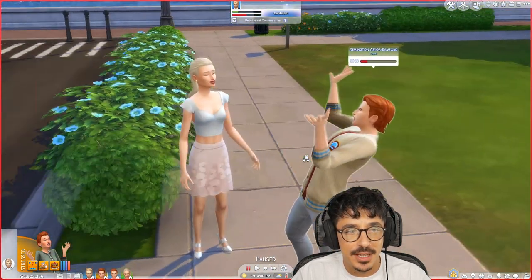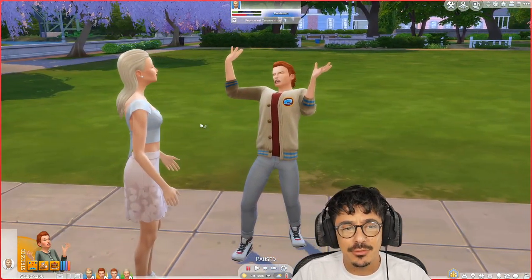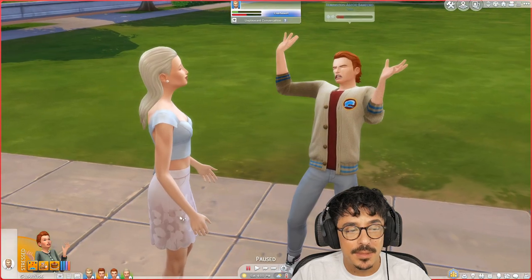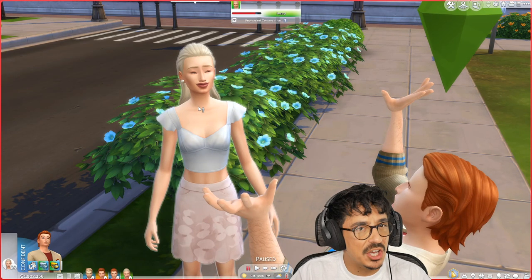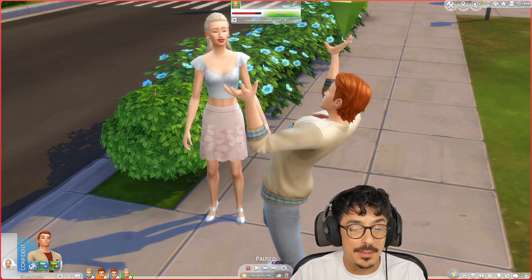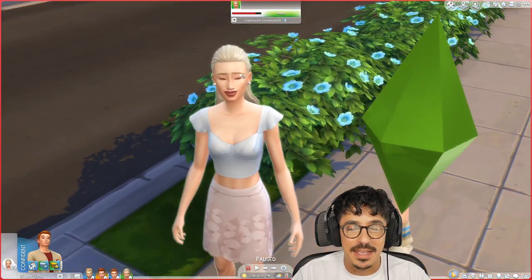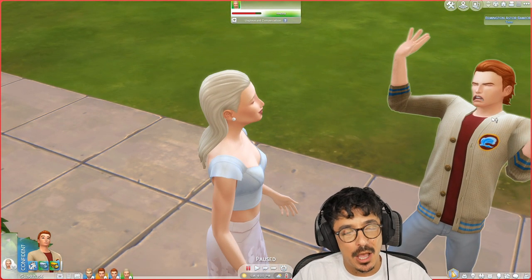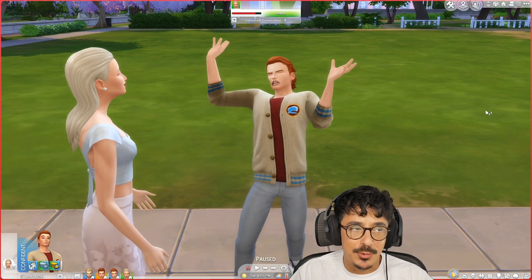This is Remington Aster Bamford. And this is Catherine. Catherine and Remington are obviously teens — I reckon there's about a year or so between them. They don't get along either; they find each other very annoying. I reckon Catherine is very stuck up, knows that she comes from money and uses it to her advantage. She is definitely a party sim — she likes to go out and socialise with her friends, and I don't think there is much going on between her ears, if you know what I mean.